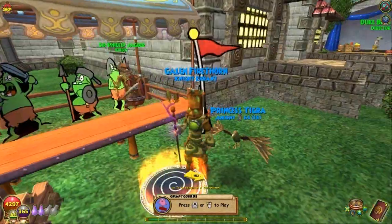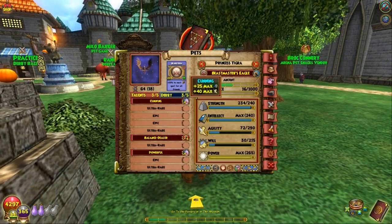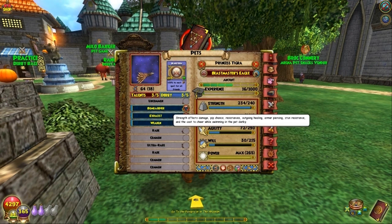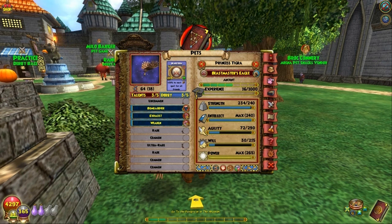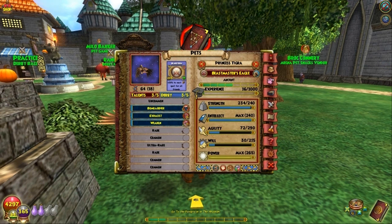That is going to finish up part one for the Beastmaster's Eagle. Let me show you what it got overall on its chart. It got Cunning, Balance Dealer, and Powerful. I have a Mighty Gem — a Pet Gem called Mighty — that gives you the same amount of extra power. For Derby, it got Bombardier, Exhaust, and Weaken. And look at these stats: 240, 240, 290 Agility — wow. 215 Will, which is its lowest stat, and 265 Power. This is going to be a monster pet when it's done.